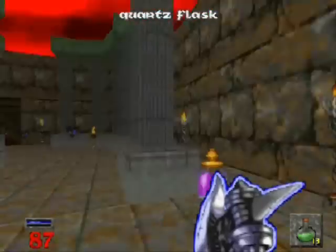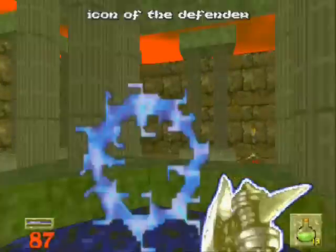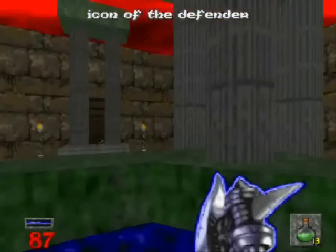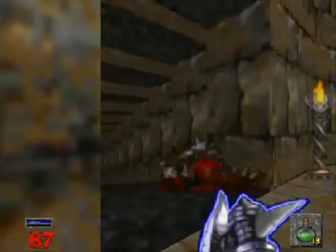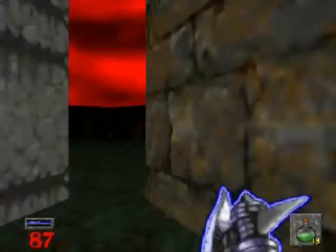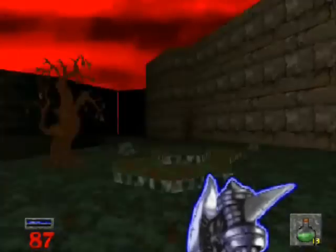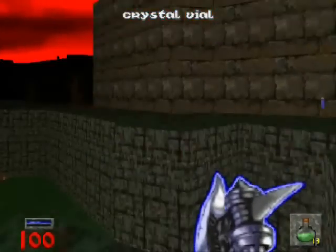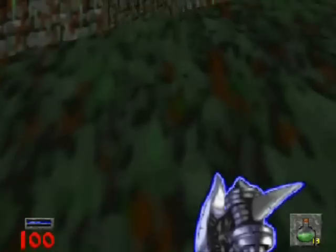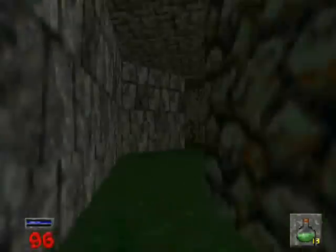Alright, maxed out our mana, gotten all the quartz flasks. Now let's see what this little thing is here — the Icon of the Defender. This is another item that does different things depending on which character class you have. For the fighter, it does just the basic function of making you invincible, which is still a really good item. For the mage, if I'm not mistaken, it makes you invincible and any projectiles that come at you bounce back. And for the cleric, I think it makes you invincible and partially invisible, if memory serves. Pretty useful — has the least effect for the fighter, but at least it makes him invincible, so that's all good.